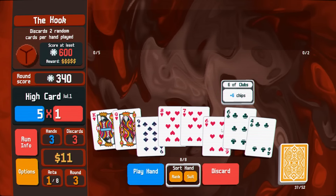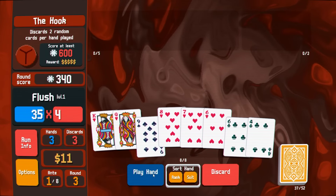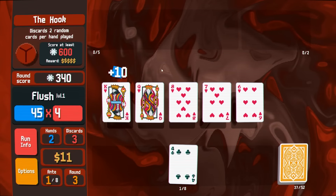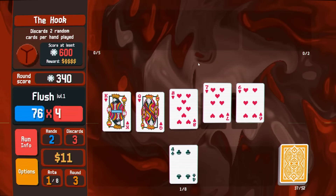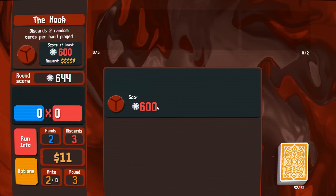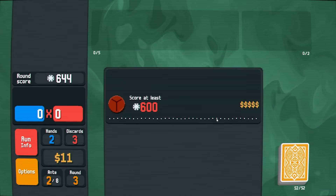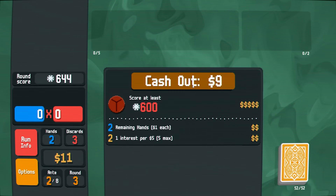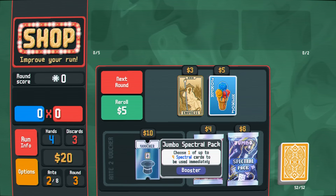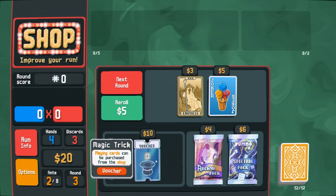It doesn't get quite this cheesy the whole game. It will get more difficult, but it kind of ebbs and flows in difficulty as we go. That is quite fun. We've beaten the first boss fight. We were discarding cards after each hand played, which is a little annoying. And we didn't get a planet pack again — that is kind of annoying.